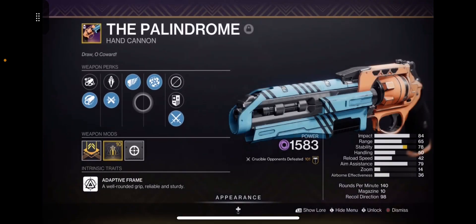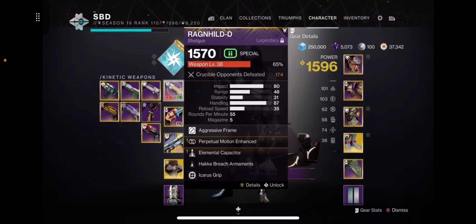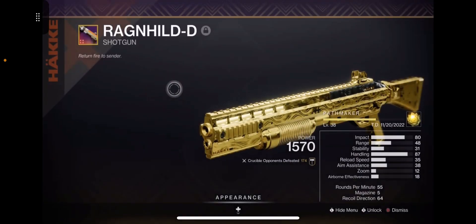This hand cannon just doesn't get flinched off targets — I don't know why, probably because of my enormous resilience. But anyway, let's look at the gold shotgun now.